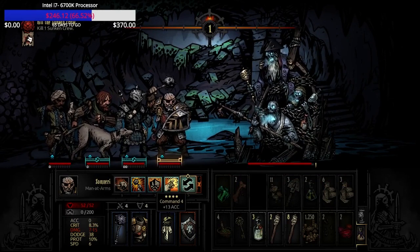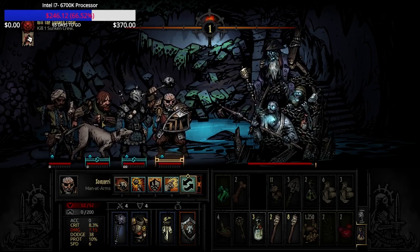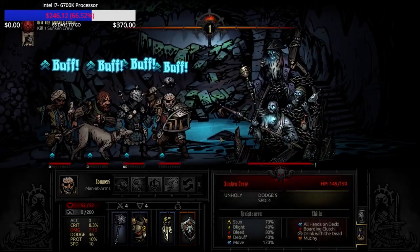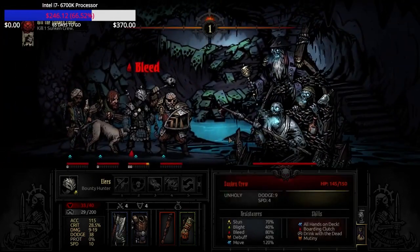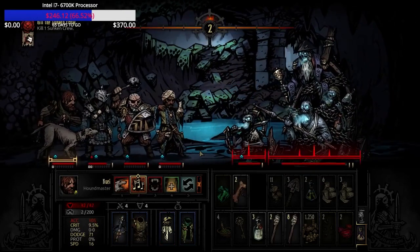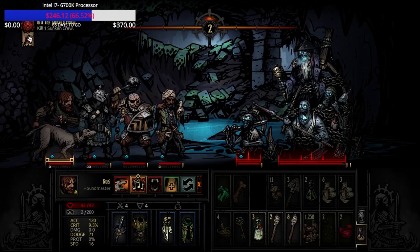The basic concept of the fight is that the anchorman, who pops up in front, is summoned by the crew. The anchorman drags somebody to the front of the party, and that person is going to be locked in position one and incur stress damage. Really the focus of the strategy you'll see me employ here is marking the anchorman and then eliminating him through focus and elimination of protection.